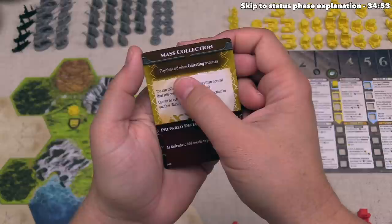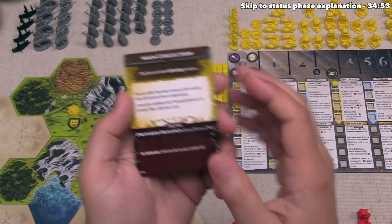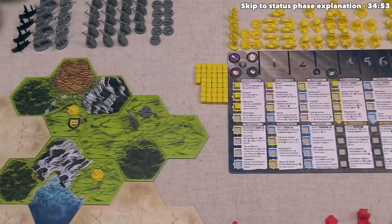They've been holding onto this for the right moment, and this says Mass Collection. It says they can play this card when collecting resources, and they can collect two more resources than normal, but they still can only take one from a single space. It also says this cannot be combined with the Focused Collection or another Mass Collection card. Each of these action cards has two sides — the bottom part can be played in combat as long as you've researched the tactic advance on your player board. In this case no players have the tactic advance just yet.